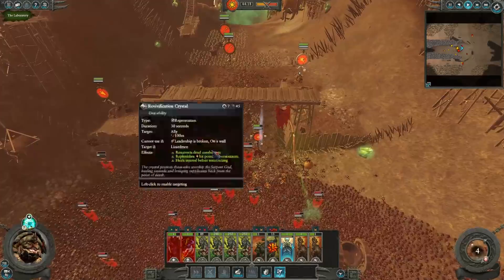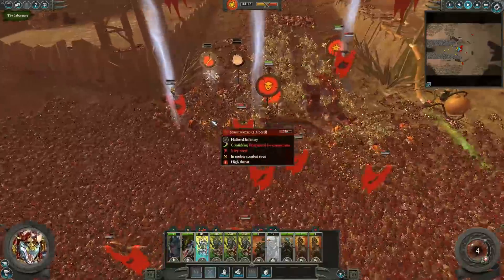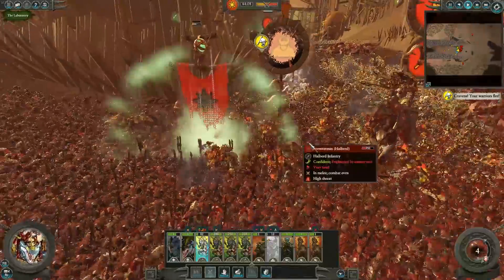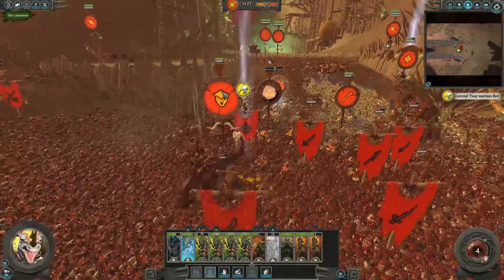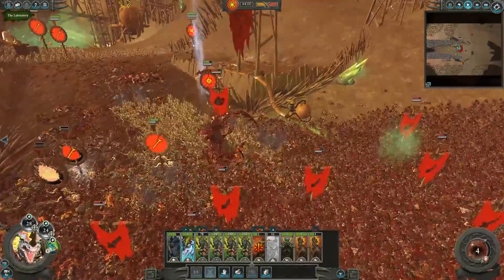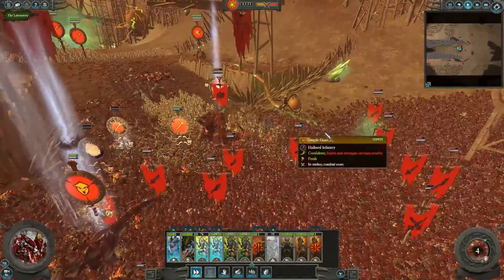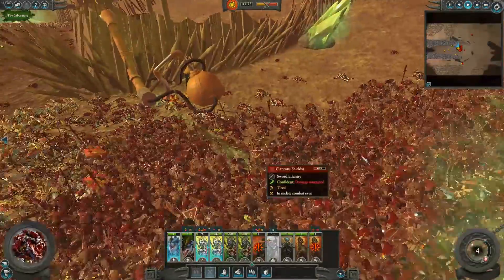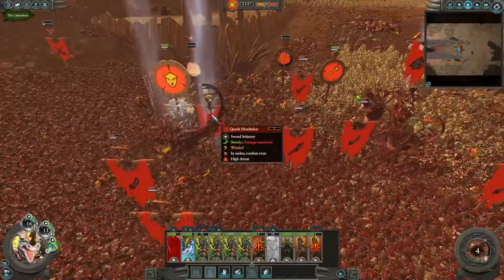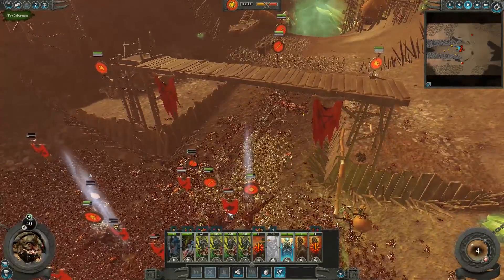Temple Guard pouring in - another unit in. We have seven charges left of this Revitalization Crystal - we might as well use it again on the Temple Guard to bring a few of them back. Queek is still alive - oh my god, the Croxigors are going in right now along with our Scar Veteran. The Scar Veteran will try and take out Queek. Croc Guard and the boys are trying to deal with the Hellpit Abomination. Killing it would be great.